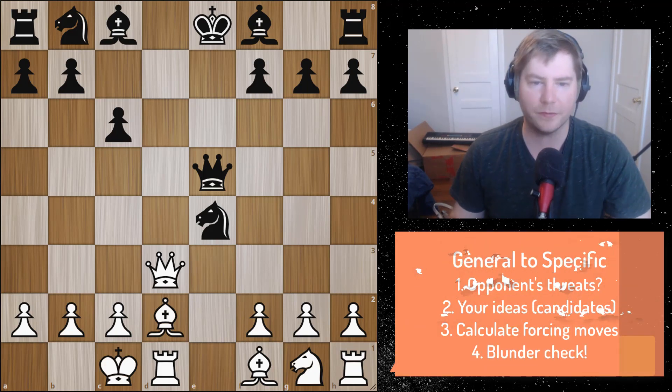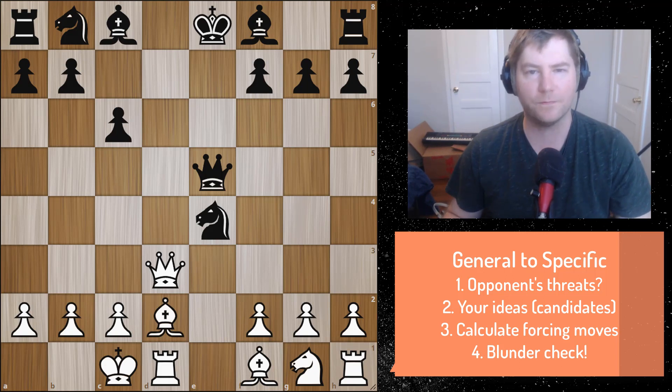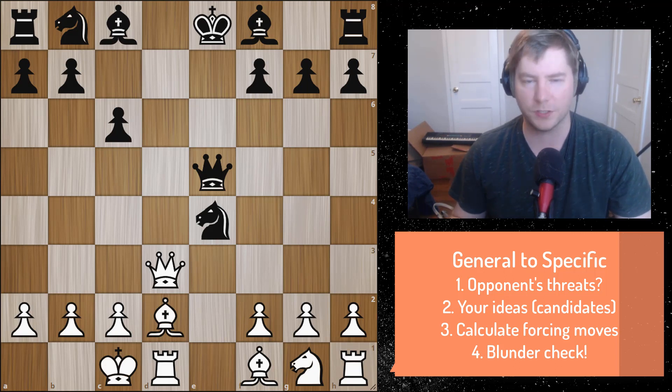We're not just going to cover the theme of Discovered Attack; we're also going to learn how to apply a logical and concrete thought process to not just find a theme, but also to find many forcing variations in any position. I want to emphasize that, though we are learning about themes in this course to put things in a framework, we're also opening our minds. In the thought process when I go through these, I'm not necessarily looking for any theme — I'm just using forcing ideas and forcing moves, forcing candidates to notice patterns and see if we can apply them in a specific position.